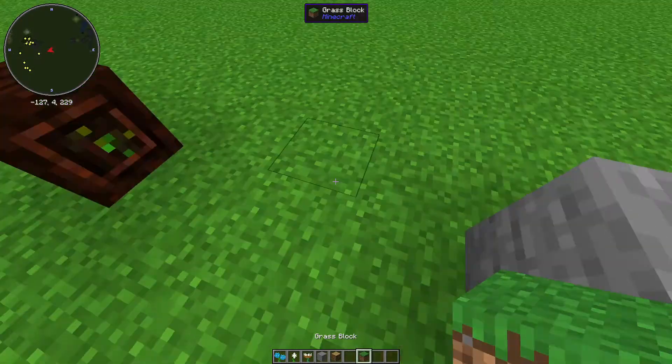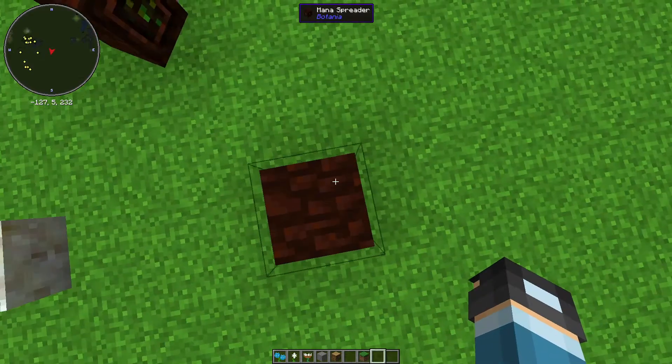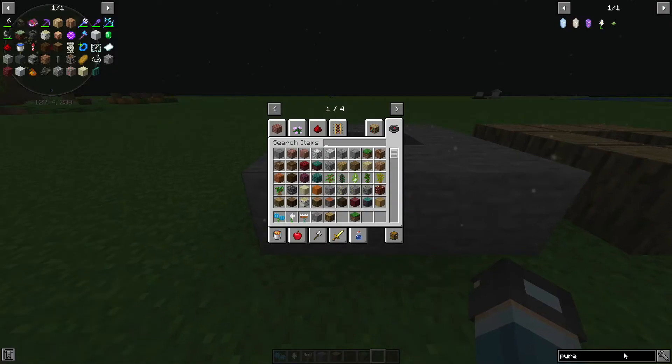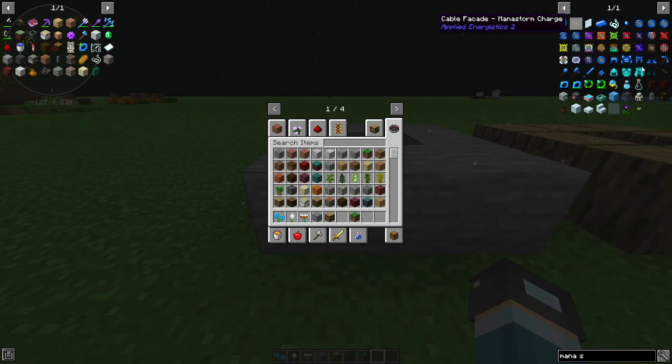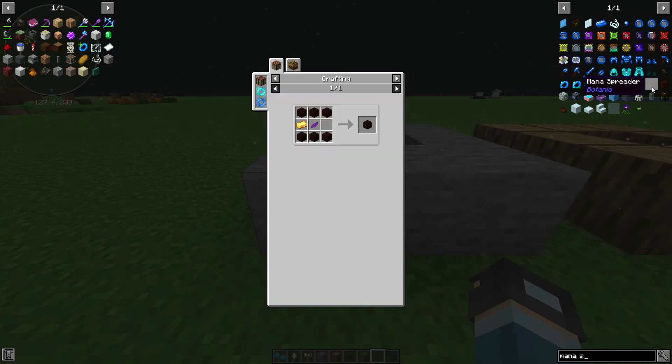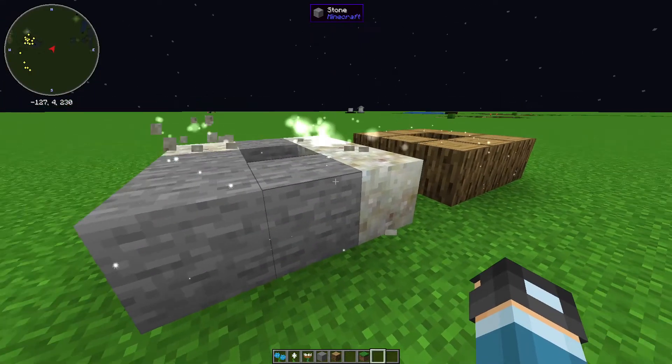Living wood is very important, so you want to make a mana spreader. How do you make a mana spreader? You need some living wood, any type of petals, and one manasteel ingot. Simple as that — and there you go. It looks really good.